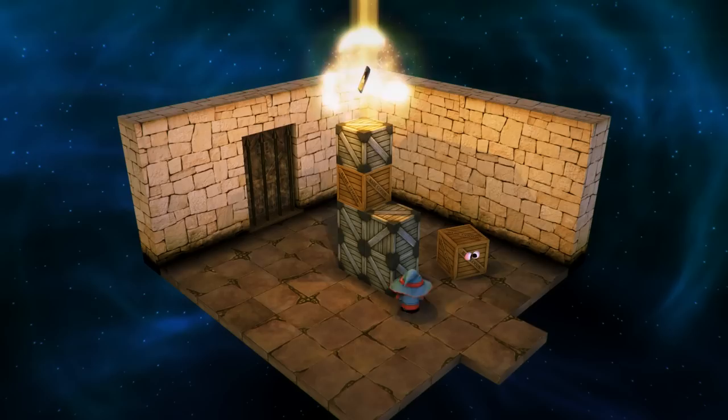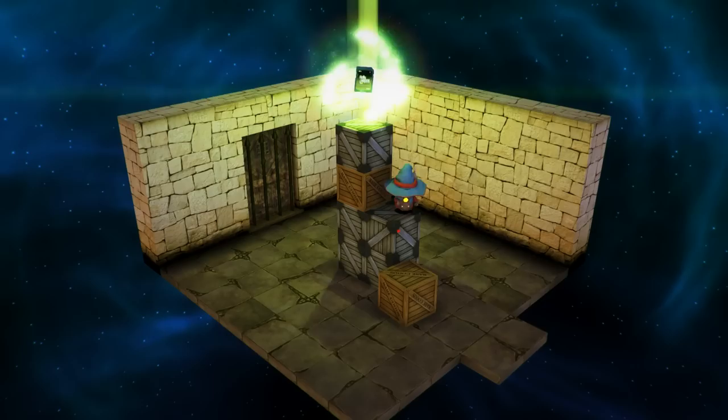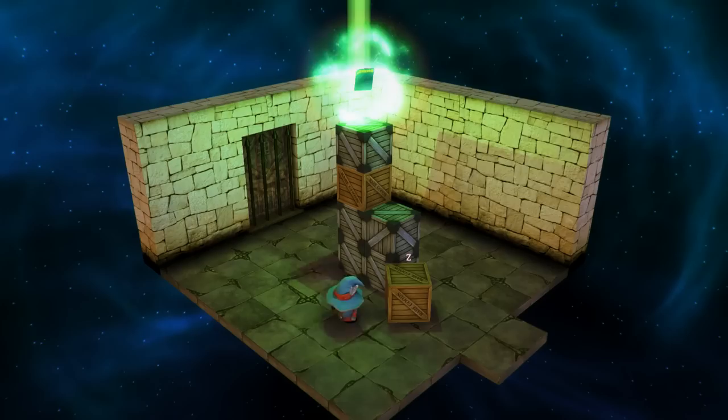You'd think you could just do it like that, but you can't jump up that high. You can push the brown box though, but not the way you need it to be pushed. So what you have to do is lead the little box round to the back.